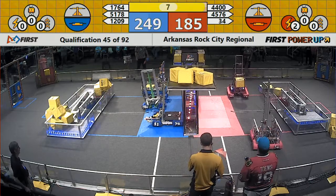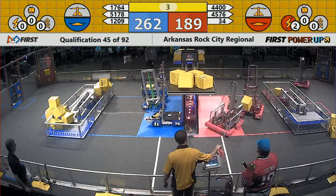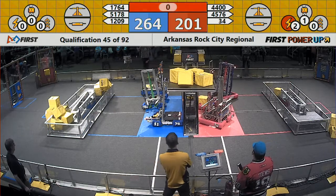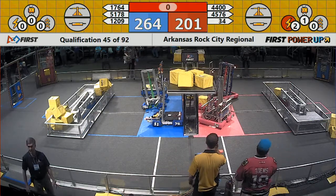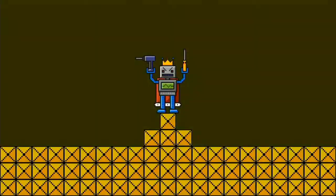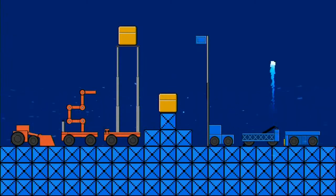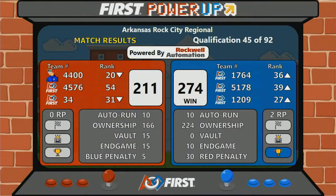We currently have just one robot parked for the Blue Alliance with 7 seconds left, five seconds in the match. 34 moving onto the platform — we have two robots parked for the Red Alliance. Here comes the final score: the Blue Alliance takes it home by the score of 274 to 211. Looking like the ownership points made the difference.